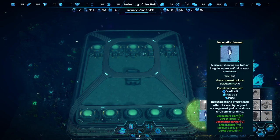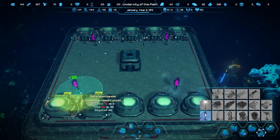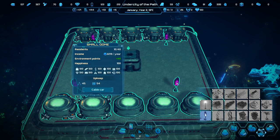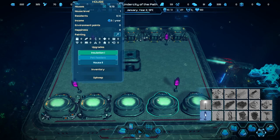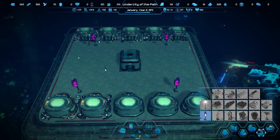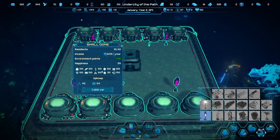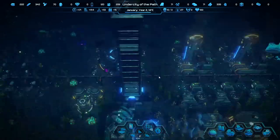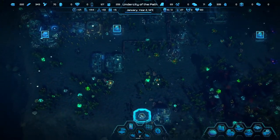Did we also get a decor thing in here? Beautification — we got a decoration banner. We'll put some here. This is our banner — it gets plus 40 environmental points. If we look at the people, they should be happy. Housing is at 99, which is probably affected by whether the environment has all the amenities they want.